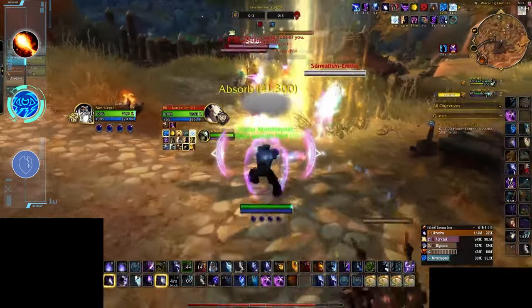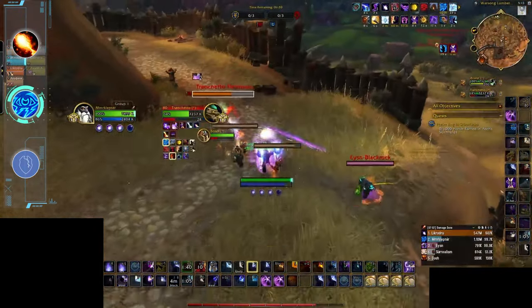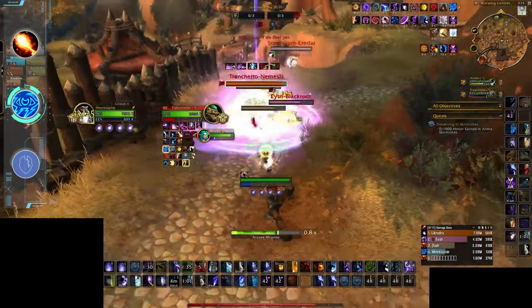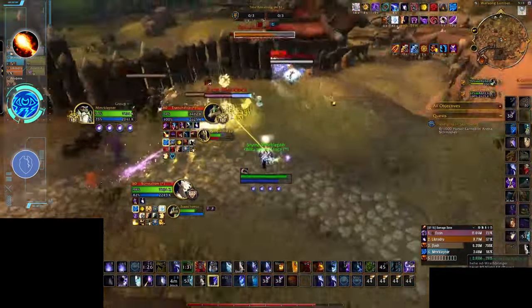To summarize, Arcane can deal some good damage in Blitz when untouched, and with its mobility you can make a pretty big impact on the BG. However with its lack of snares, stuns, and roots it finds itself in a similar spot to Fire where you'd rather just have a Frost Mage, as Arcane isn't bringing anything unique to the table. For these reasons, Arcane is going in the B tier.